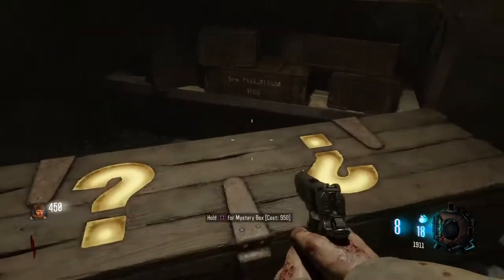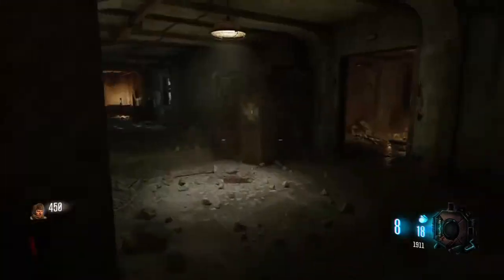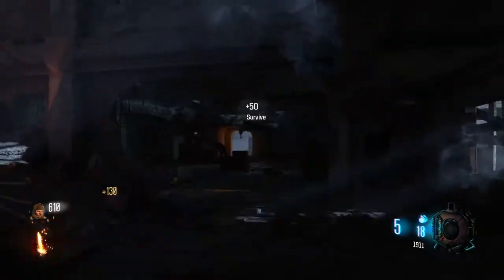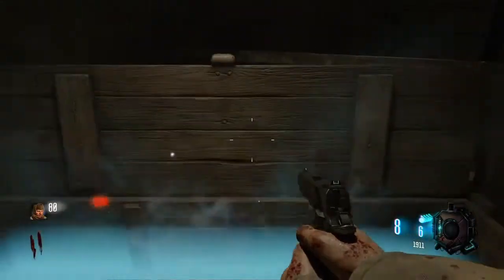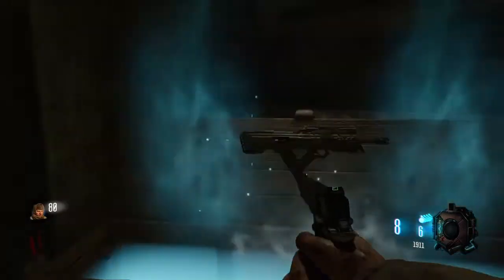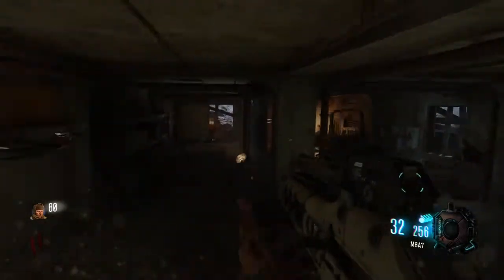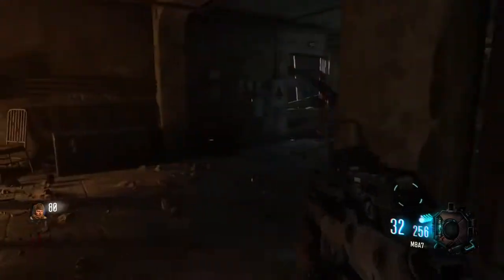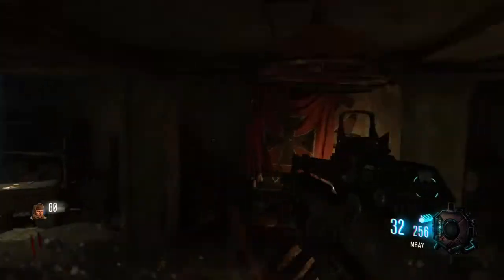Now you have the door open. You want to go to the Mystery Box — that's when you realize you're broke and don't have the money to spin it. So you go back and kill some more zombies. Once enough zombie blood has been shed, go over to the Mystery Box and spin it just like you normally would in any game. You should get the M8A7, and if you do, that means the glitch is working.